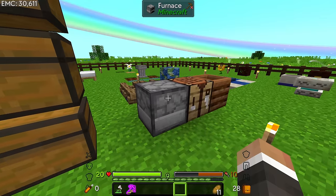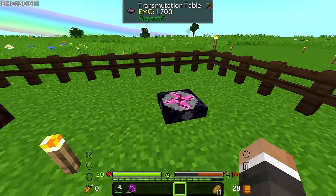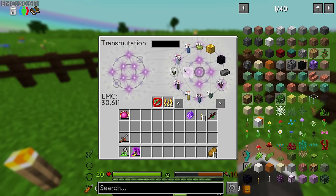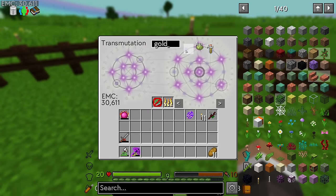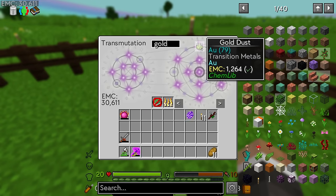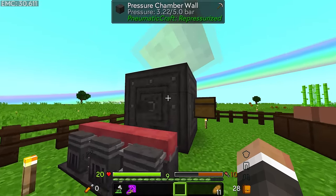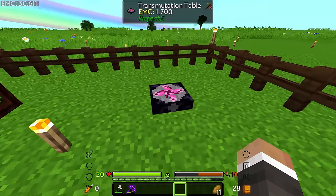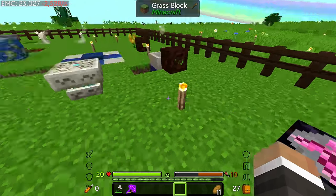Now that we have an actual Minecraft furnace, we also managed to get this transmutation table, which has allowed us to store all of the elements in one convenient and easy location. So now going forward, whenever we need any particular element, we can just come in here, type in for example gold, and pull out as much as we like. Once we have at least one dust from the pressure chamber, we can put that into the transmutation table, and getting gold is as simple as taking the gold dust out and placing it into the furnace.